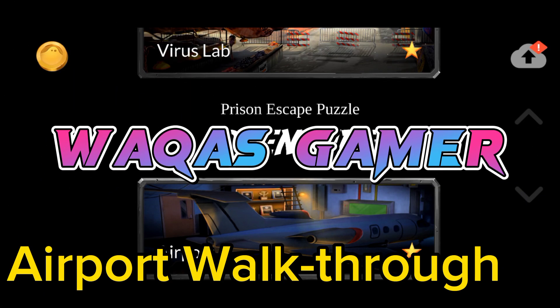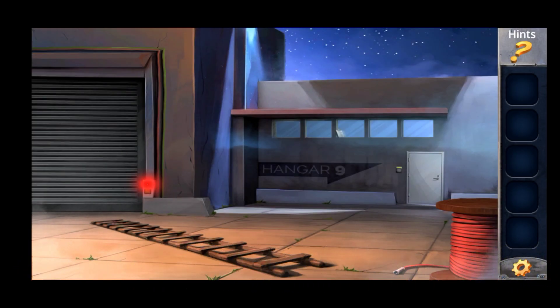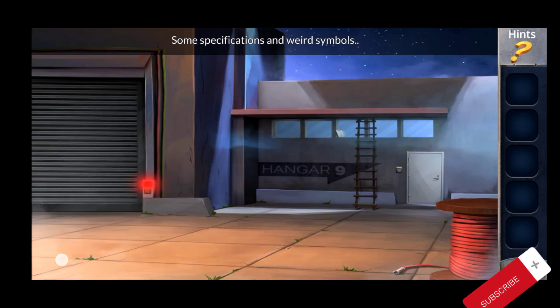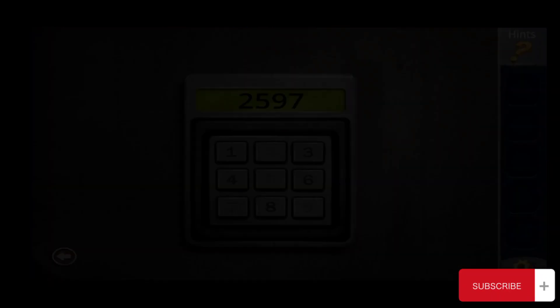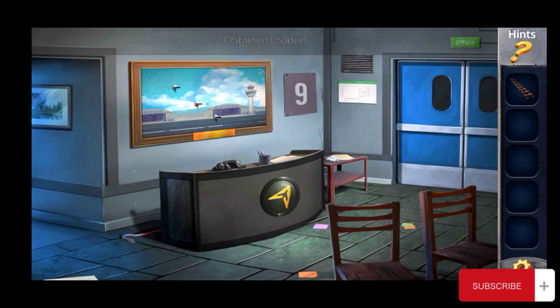Hello everyone, today I will show you how to walk through the airport prison escape puzzle adventure. Just follow my steps. First, pick this letter, put it here, and check the password — the password is 2597. Go back, enter 2597, and the door is open. Pick the letter and go enter.